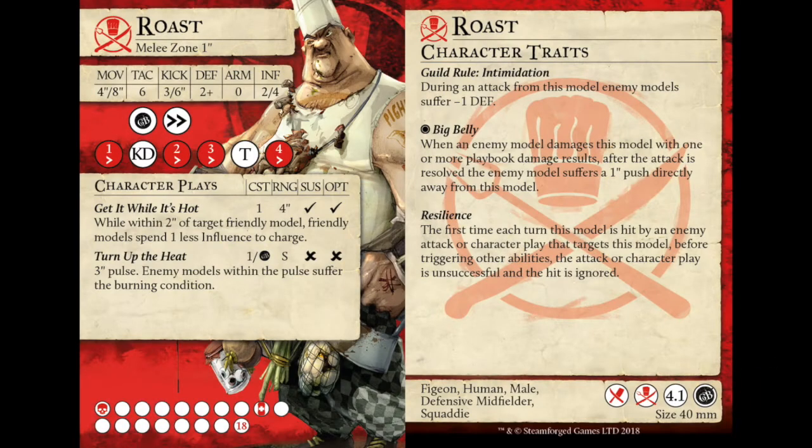Starting with the biggest fella, and I'm going to keep this reasonably quick as we've seen him for a little while. Roast is the butcher play-up from the Cooks Guild. He is, when he wants to be, a 4-8 with a lovely TAC 6, 3/6 kick which is pretty good for butchers, a DEF 2+/0 - not the hardest fella to hit, but he is quite a big old unit. 2-4 influence, fairly standard, with a fairly chunky 18 health boxes. Easy to hit, easy to farm momentum off, maybe.